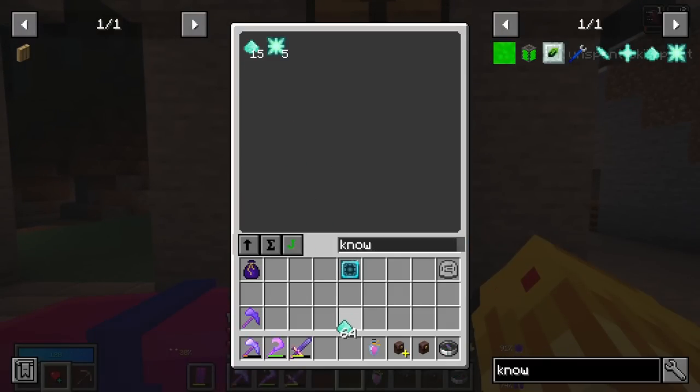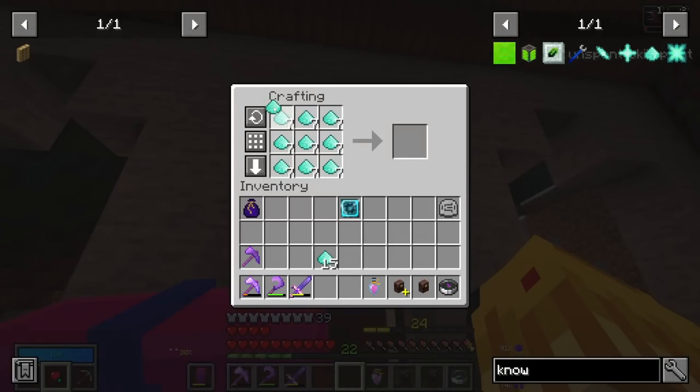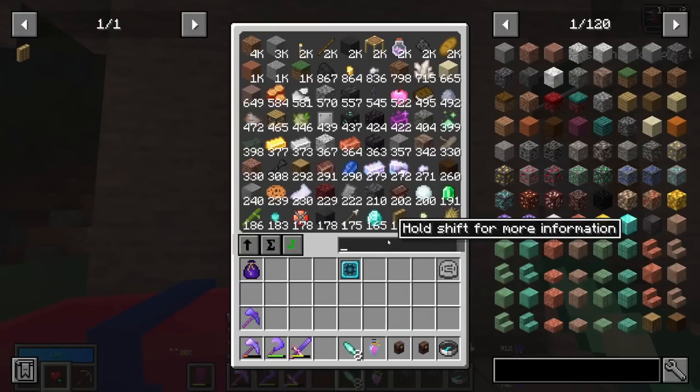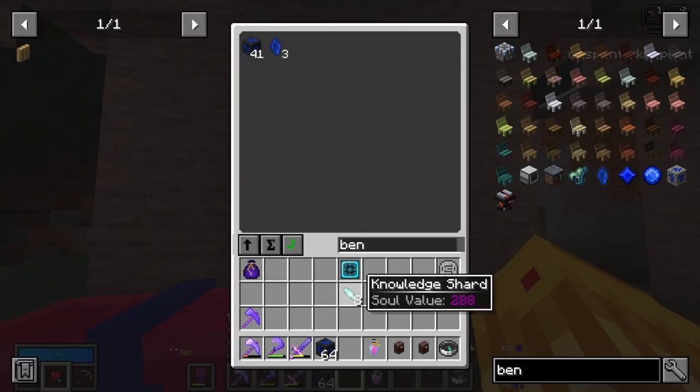I do have enough knowledge essence to unlock Create right now! So we can go ahead and make ourselves all of the knowledge shards that we need, and then get our Benny boys out — we're going to have to fortune some of those up.